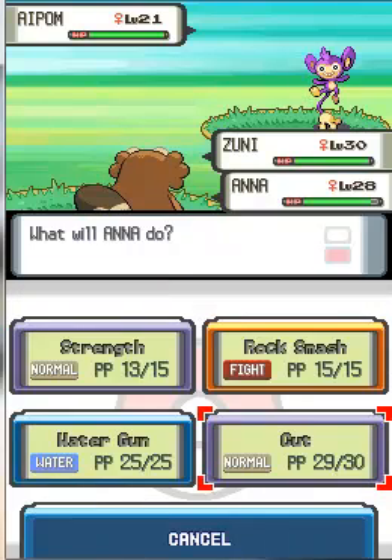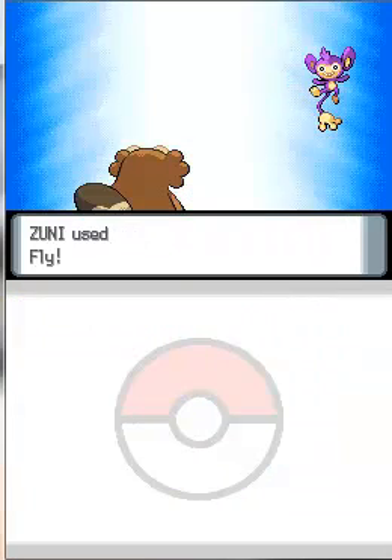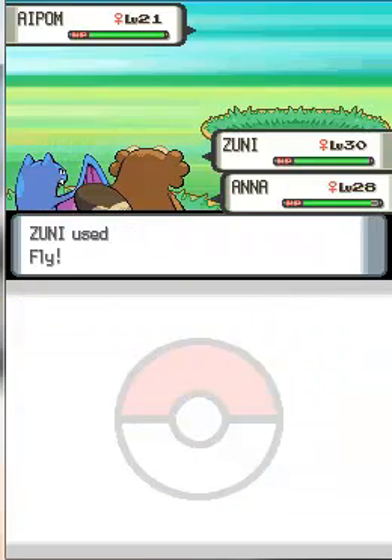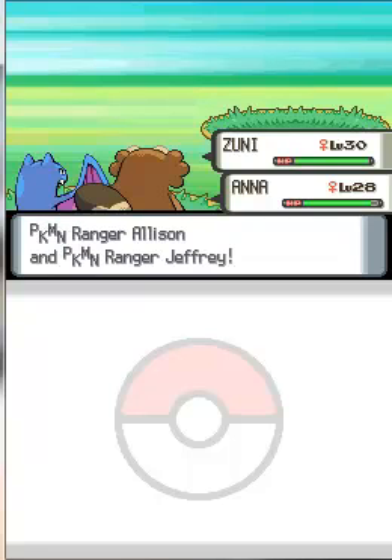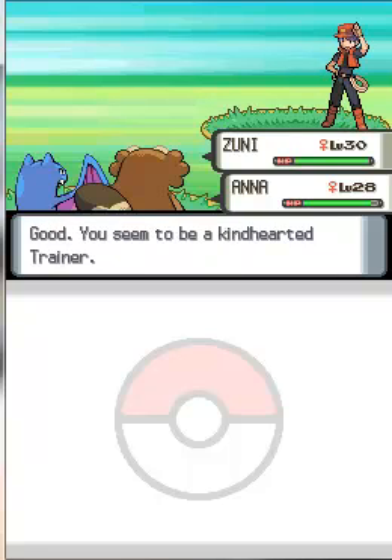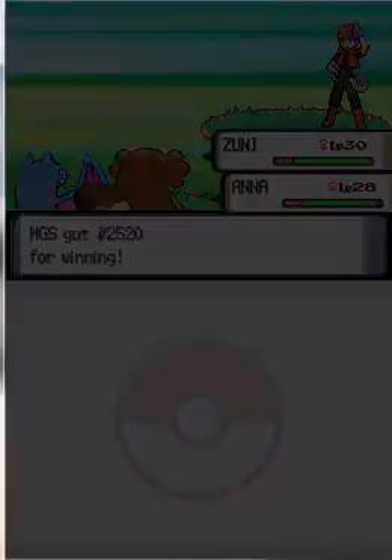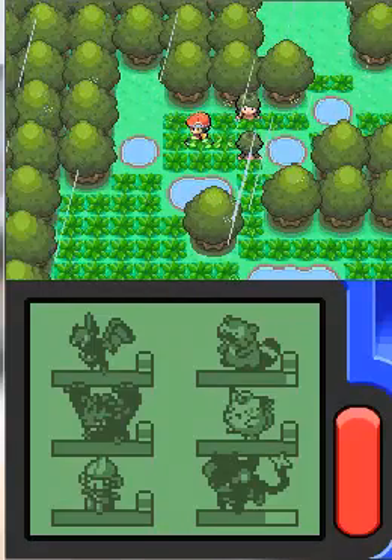Ana's going for Rock Smash, but it won't matter because Zuni is going to come down from the sky to use Fly. That's a dead Apom, because Apom has terrible defenses. So I've beaten these Pokemon Rangers. They've got to get tougher — nice battling you guys.